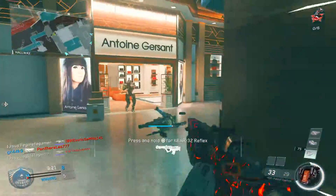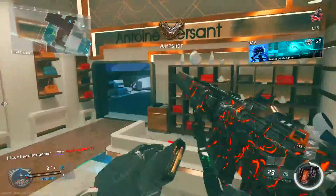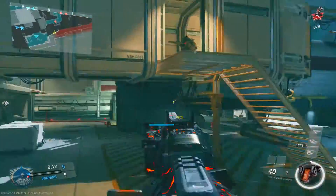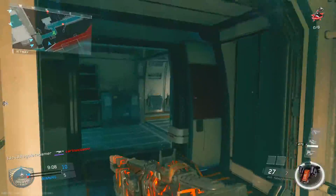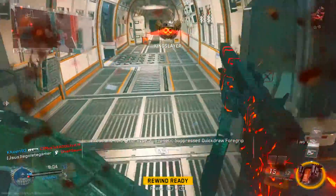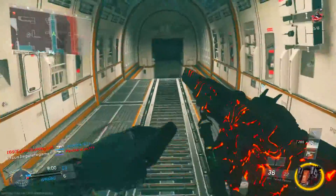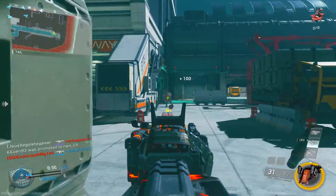The next tip is jump-shotting and drop-shotting consistently and frequently. Drop-shotting isn't very effective in this game, but jump-shotting is great. If you don't have a SCUF controller, just jump-shot. I play on Stick and Move configuration, which I highly suggest, or Bumper Jumper — both work well. On Stick and Move, the right analog stick is replaced with jump.